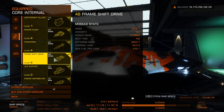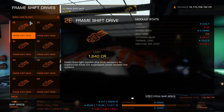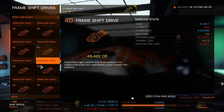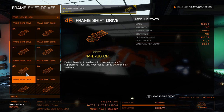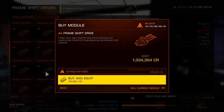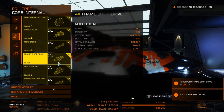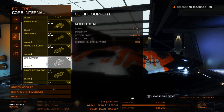FSD — here I've gone for a 4B, giving us 16 light year jump range fully loaded. It's OK, but always put an A-rated if you can, not a D-rated. The 4A costs 1.3 million versus 340,000 for the B, so that's probably why I put in a B rather than an A — the price difference.